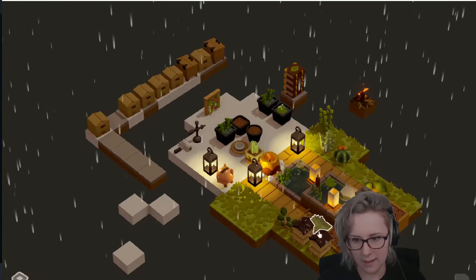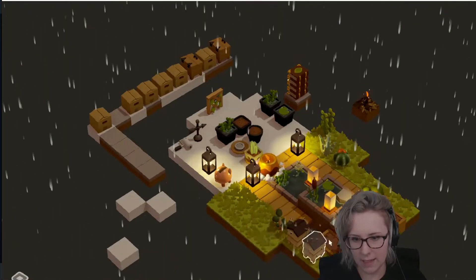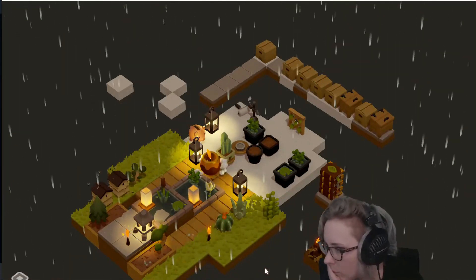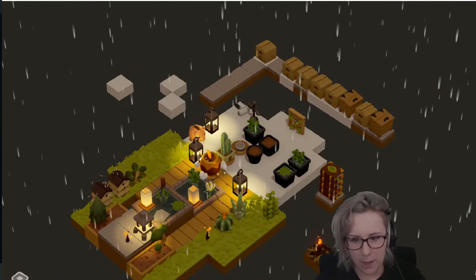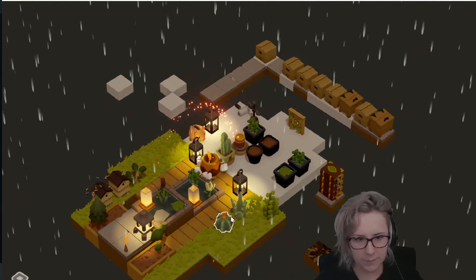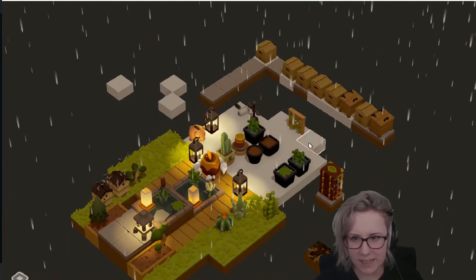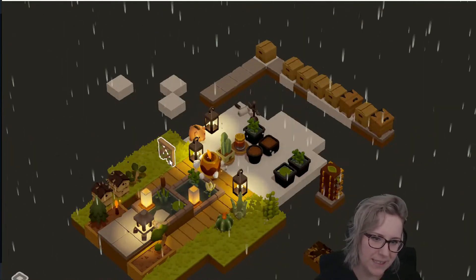Yeah, there we go — no wait, I don't want that there, I want that here. I'm making a garden. Why is that one jumping on the box? Because I need to click them to get coins — so they just kind of spawn and jump on whatever they spawn on top of because they're silly like that.